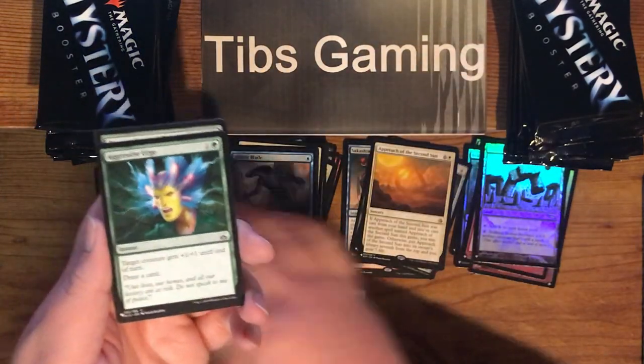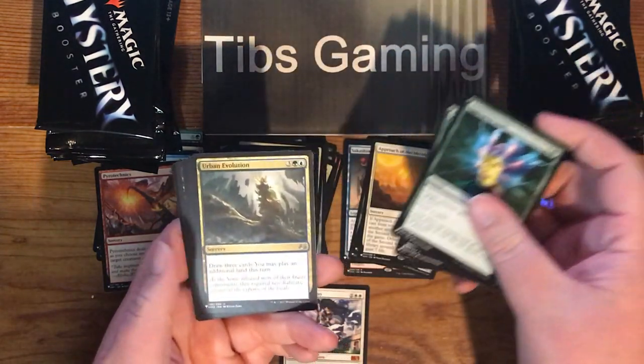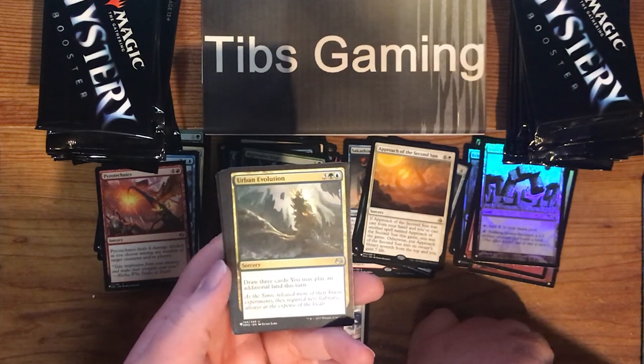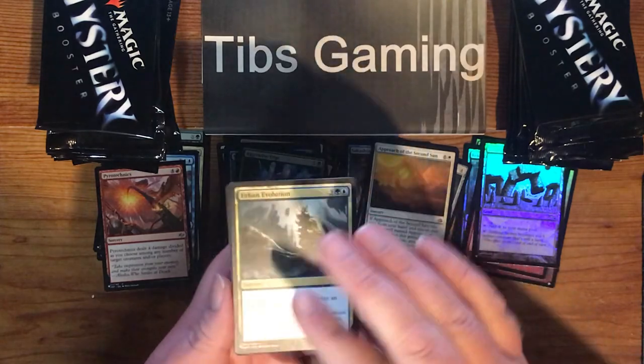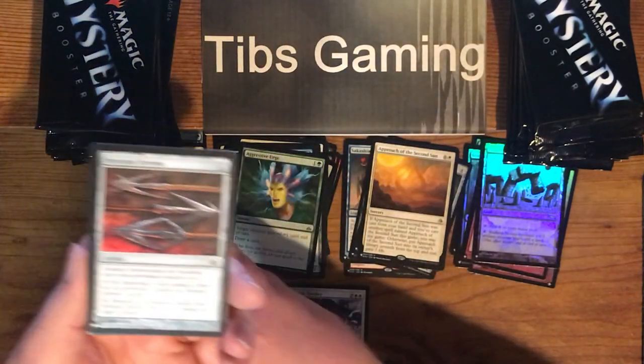Aggressive Urge. Dragonscarred Bear. Urban Evolution — three generic, a green and a blue, sorcery. Draw three cards; you may play an additional land this turn. This one's out of Modern Masters 3. Very blue-green thing to do — draw some cards, play some lands.